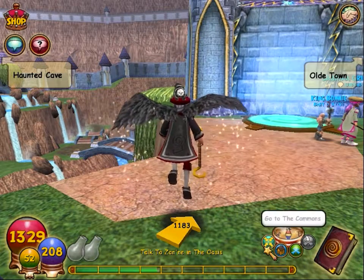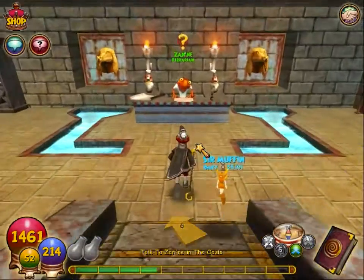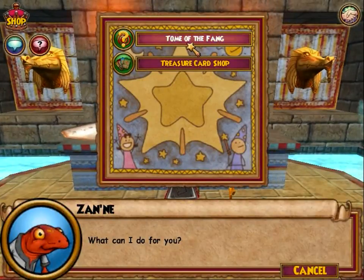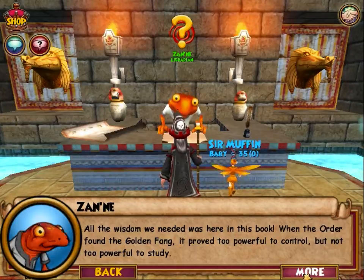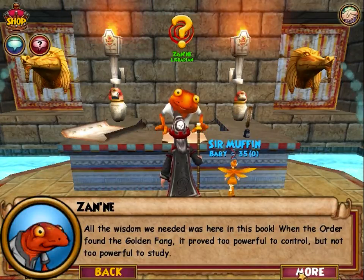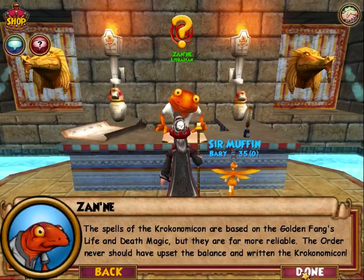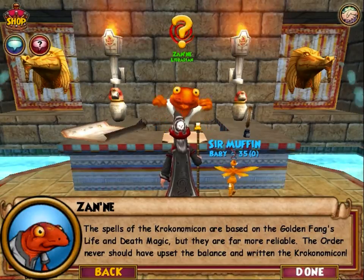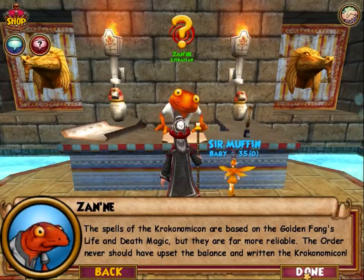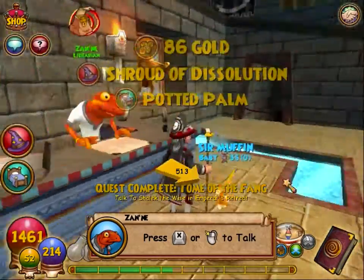I think I go talk to Zanae now and I cut ahead to him. You found the completed tome — all the wisdom we needed was here in this book. When the Order found the Golden Fang, it proved too powerful to control, but not too powerful to study. The spells of the Croconomicon are based on the Golden Fang's life and death magic, but they are far more reliable. The Order never should have upset the balance and ripped the Croconomicon. And that's great for this video, guys — thank you for watching.